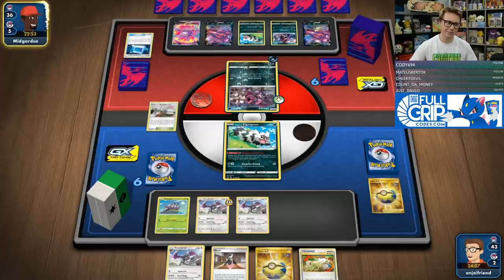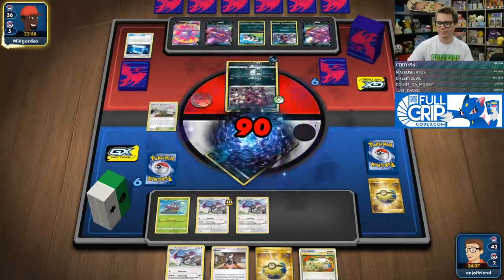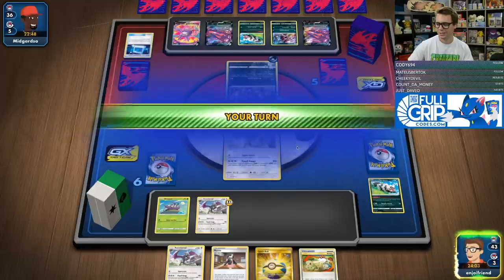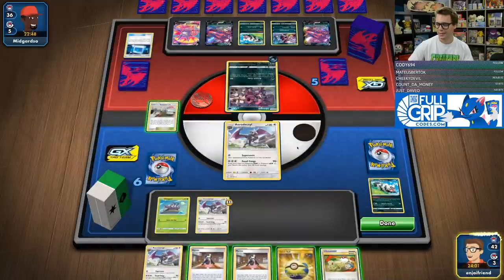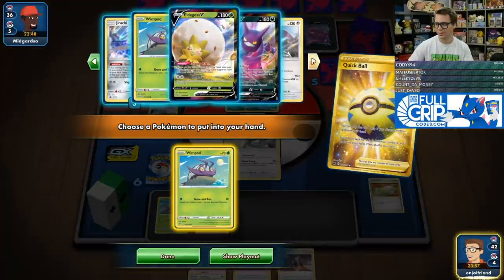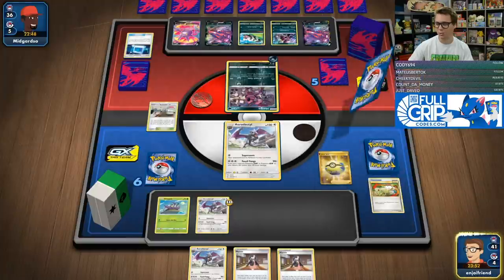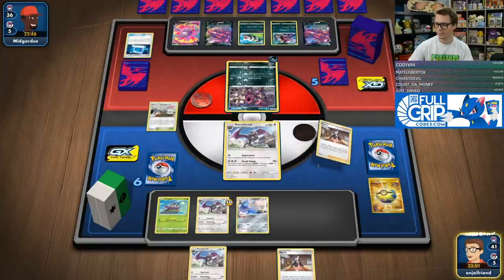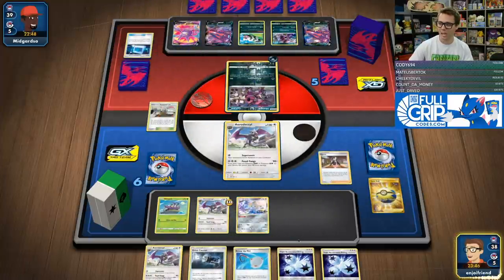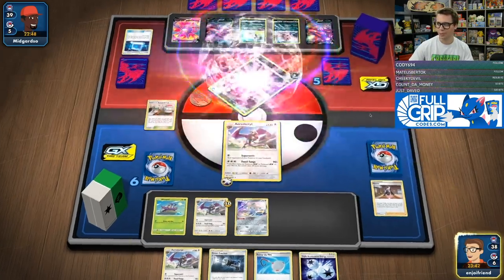We got the Assault Gate — sad. Zigzagoon going down. Aerodactyl making its way into the active. I'm going to Quick Ball away the Switch, get myself a Jirachi — we need a little bit more of a stable board state. Marnie, hope to find the Triple. Sure, give me the old Fossil Fangs.